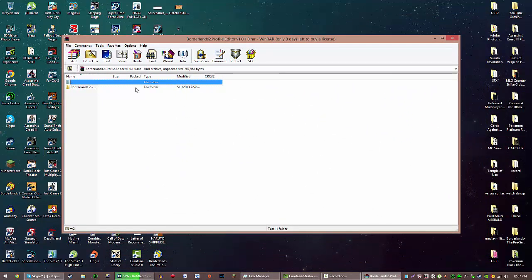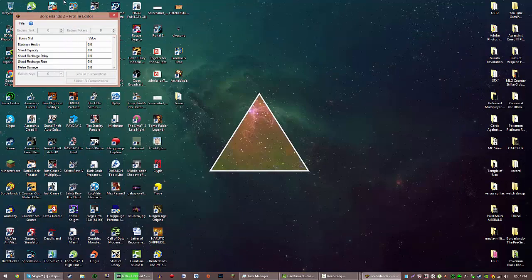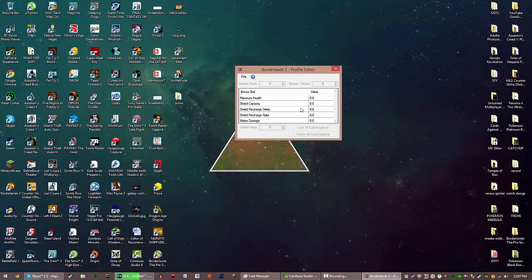Otherwise it's not going to work. You're going to open up this folder and then you're going to open up the Borderlands 2 Profile Editor. Now you're going to want to — you can see all this stuff you can edit: your Badass Rank, Badass Tokens, Health, Shield, Shield Recharge Delay, Shield Recharge Rate, and your Melee Damage.